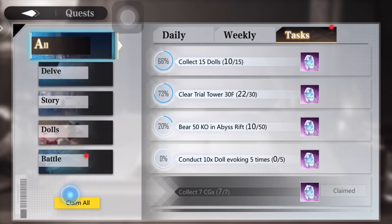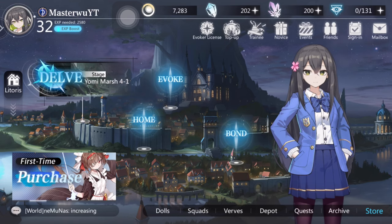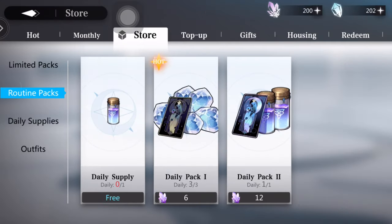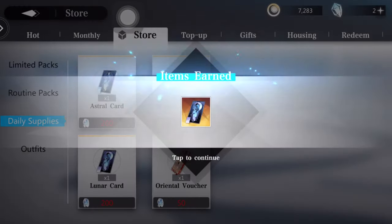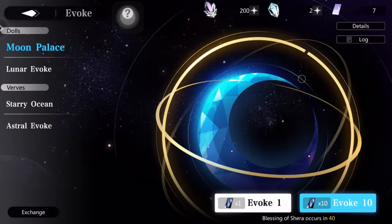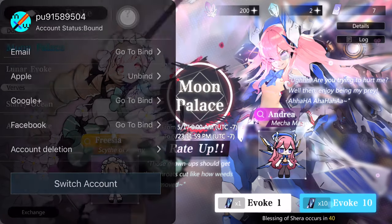More tasks — oh, we got 200! Now what I'm going to do is go into the store to get myself a doll summon — that's what I call it. Time to go pull!